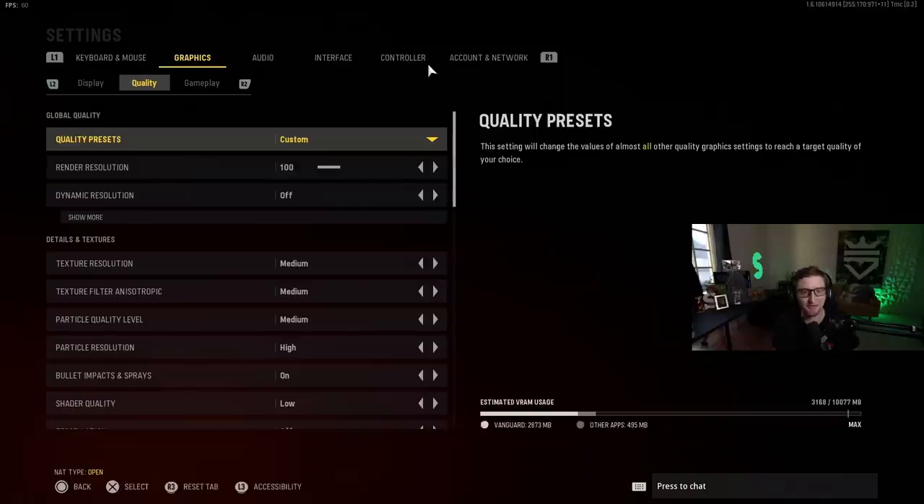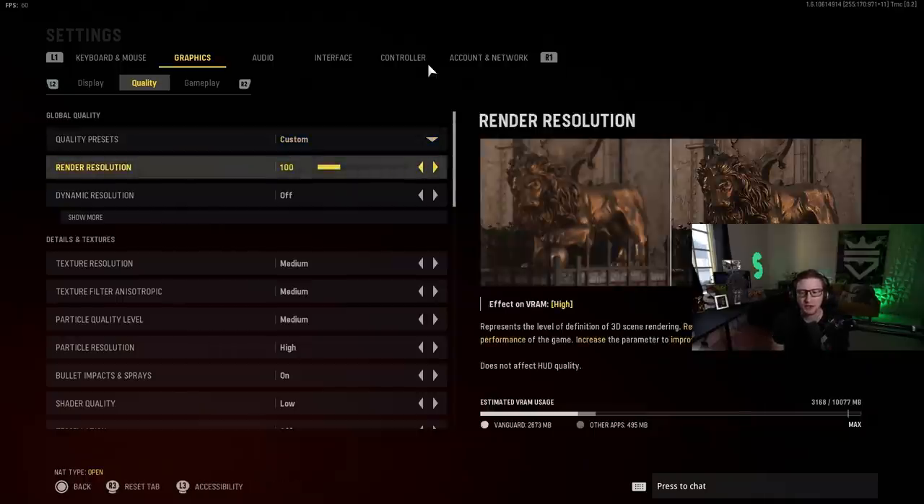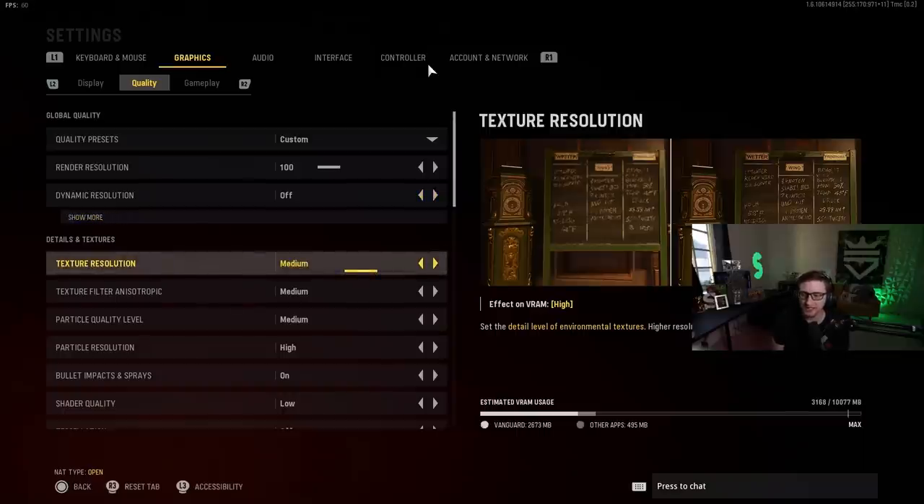Now this is where we get into the beefy stuff — the real substance of your settings. This is going to basically dictate all of your graphics settings and how your game looks. Set it on custom. Render resolution: make sure you're on 100. If you're not on 100, your game is going to look very blurry. In Warzone, this resets a lot whenever you close the game or there's an update, so make sure this is at 100 at all times. If you're at a higher resolution, you may need to adjust it, but if you're on 1920x1080, make sure it's on 100. Texture resolutions — the detail level of environmental textures — I just have this on medium.